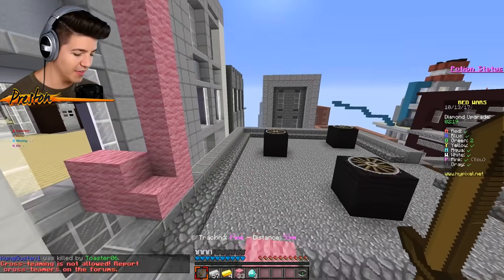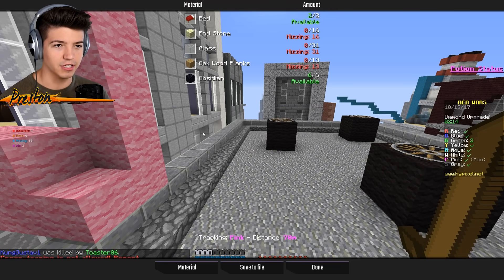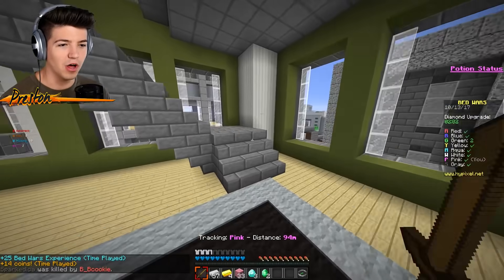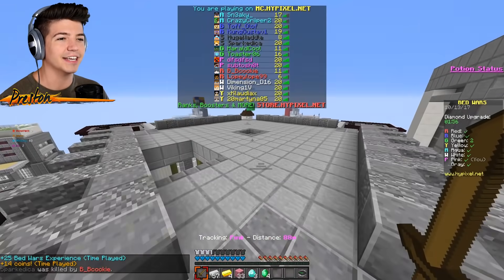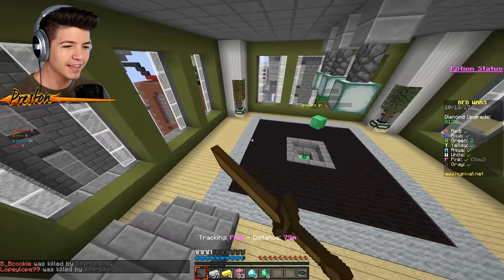Essentially, everything else that we need to finish this off — if you want to check the materials, just click on the materials button. We need 16 in-stone, 31 glass, and 13 wood. That's all we need to finish the build. We just need 59 more blocks. Nobody's gone to mid. This is such a weird game. I'm going to get another eight emeralds. We could add even more obsidian around it, but I don't think we're going to need to.